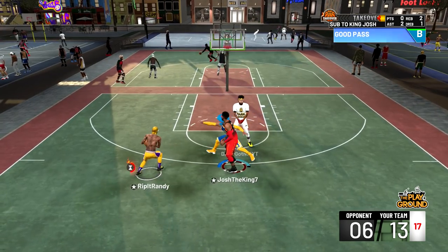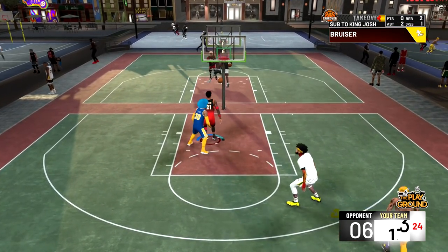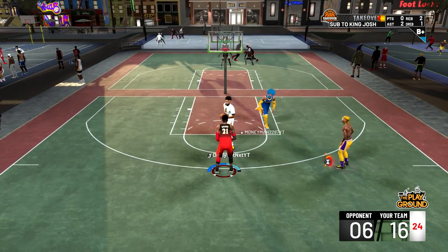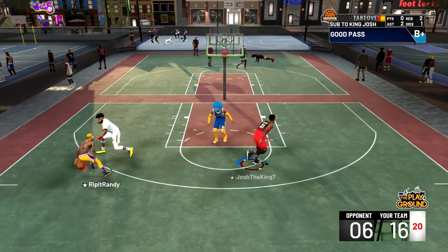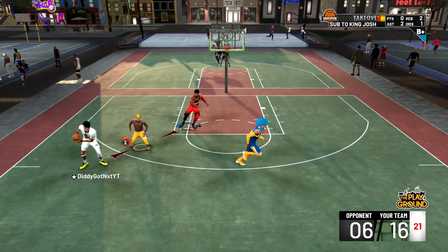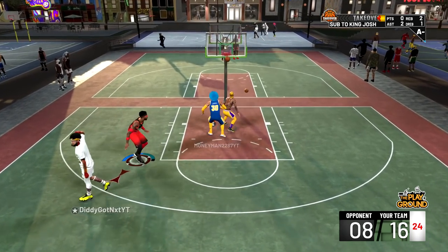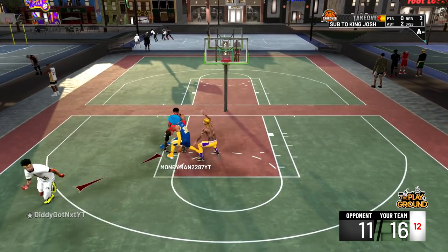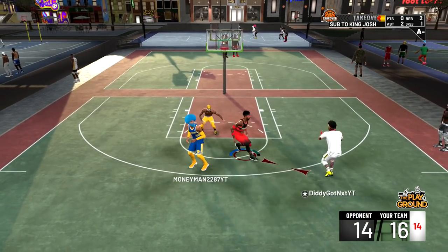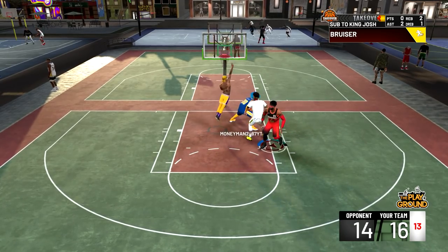We got 10 points and we want to expand our lead. Randy's opening up for a three and he does end up draining it to get playmaking takeover — things are looking pretty good. Right here I'm gonna set a good screen on the lockdown, get the stretch to switch, Randy's gonna pull from deep and drain the shot, so now we got 16 points. All we need is a two and a three to win. Back on offense with playmaking takeover Randy's gonna get ripped by the stretch, so back on defense this stretch is gonna D-pad, get enough space on the three-point line, and green that of course.